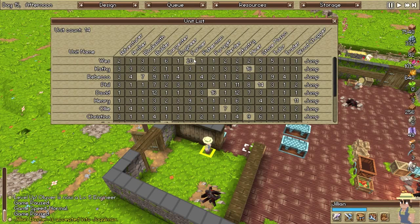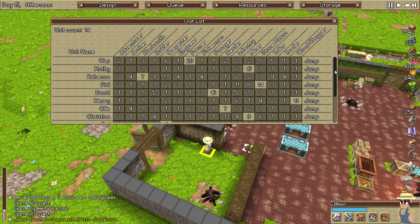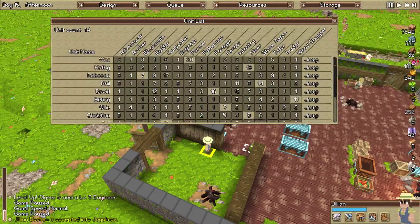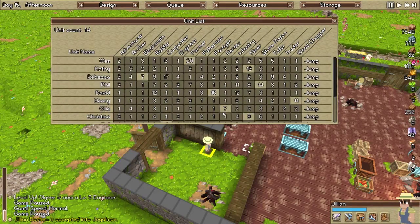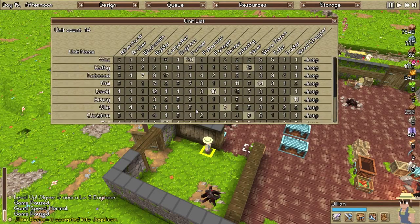You are my blacksmith — keep you there and leave you there. Stonemason — keep you there and leave you there. Forager — that's fine. How many people do we got now? One, two, three, four, five, six, seven, eight — nine, ten, eleven, twelve, thirteen, fourteen — 14 people! Alright, so we're going to have a full-time infantry guy. He's fine as a forager for right now.